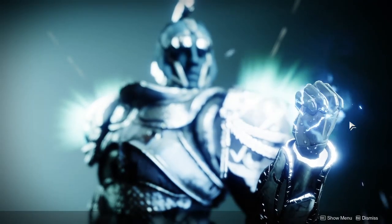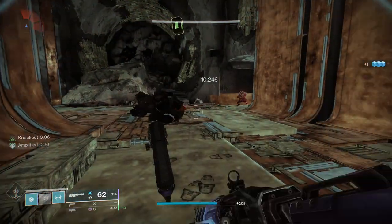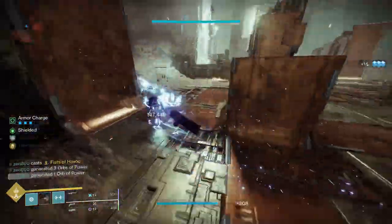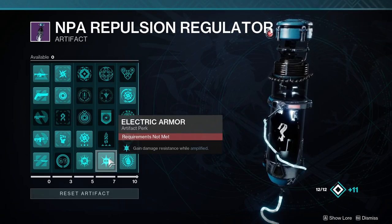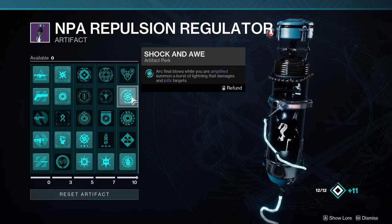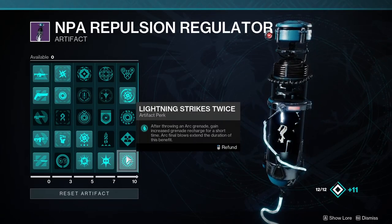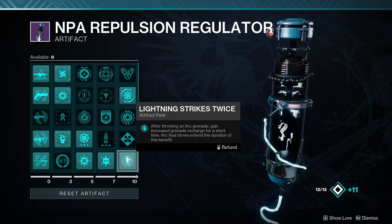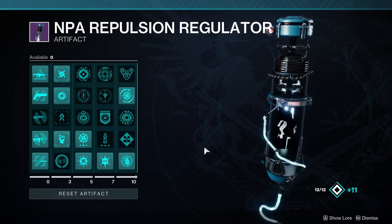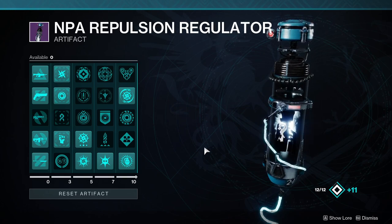Now with our foundation laid, it's time to select our artifact perks and turn this good build into a broken one. First we'll take Amped Up, which extends Amplified from 15 seconds to 20 — this matters a lot combined with future perks. Thunderous Retort increases arc super damage by 30% when amplified. Electric Armor gives us 25% damage resistance while amplified. Shock and Awe grants additional lightning strikes for arc final blows of any kind while amplified, so combined with Thunderlord lightning will constantly strike enemies. Finally, Lightning Strikes Twice gives a 5-second dramatic grenade cooldown decrease after using our grenade, with arc kills extending the buff.